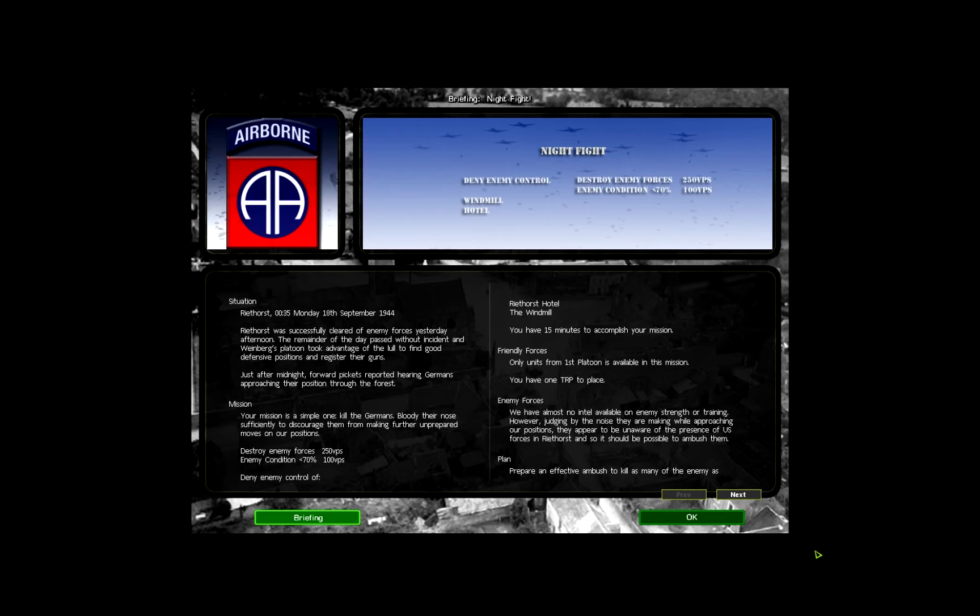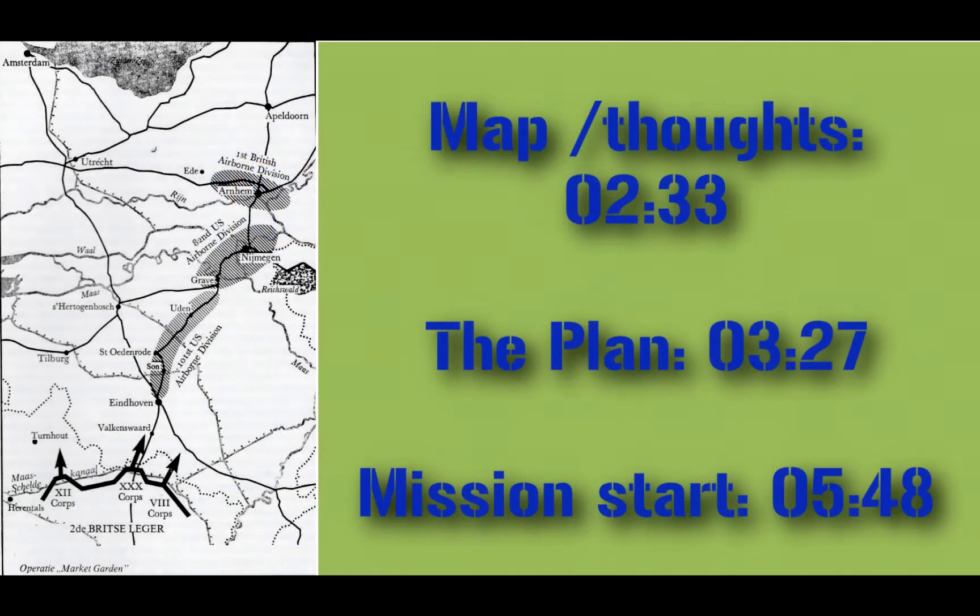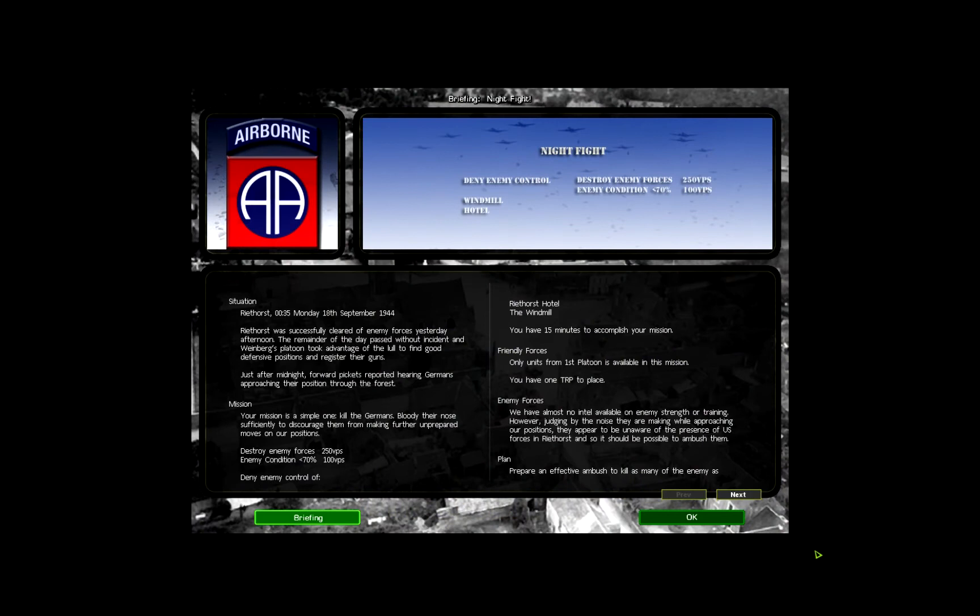If you wish to skip the mission briefing, the times should be appearing now. Situation: Reethorst, 0035, Monday 18th September 1944. Reethorst was successfully cleared of enemy forces yesterday afternoon. The remainder of the day passed without incident and Weinberg's platoon took advantage of the lull to find good defensive positions and register their guns.